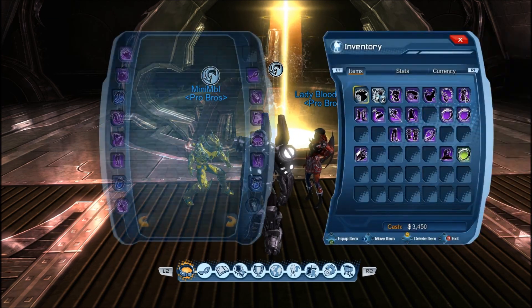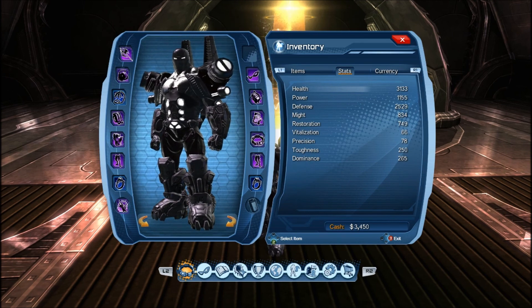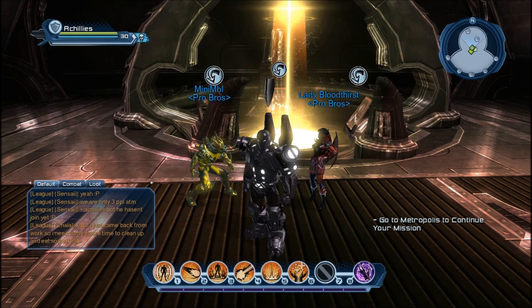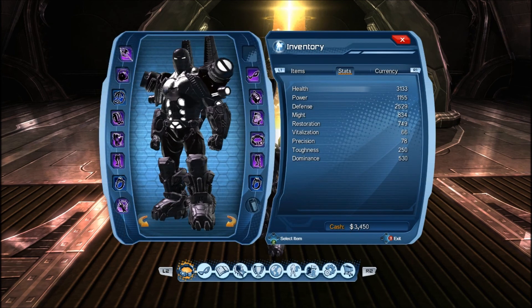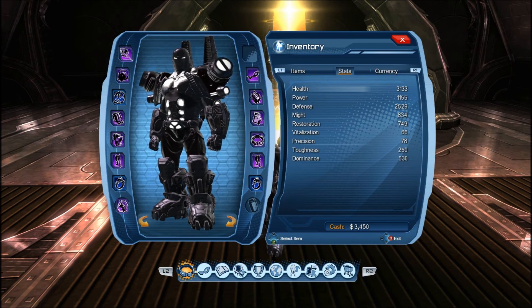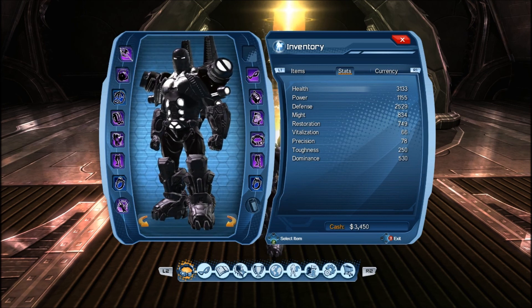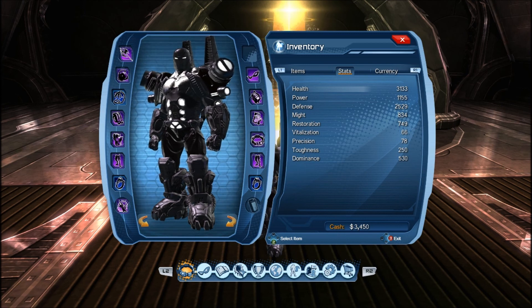Let me show you my stats. I have about 530 dominance, 3.1k health, and 2.5k defense — that's basically all you need for tanking any raid in this game so far. I don't die in a raid unless something stupid happens, like everybody in the raid dies and I have no supercharge left — that's when I die.